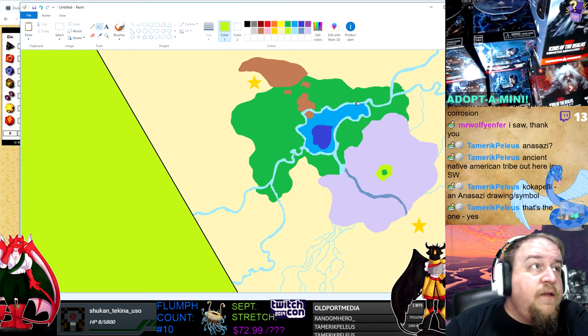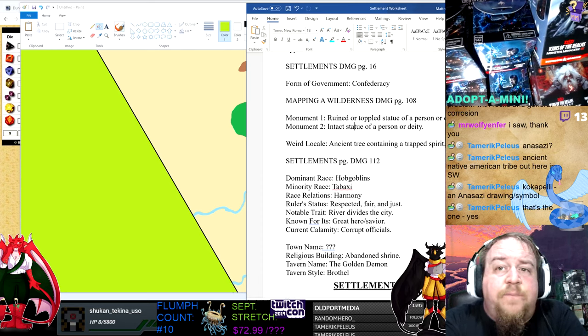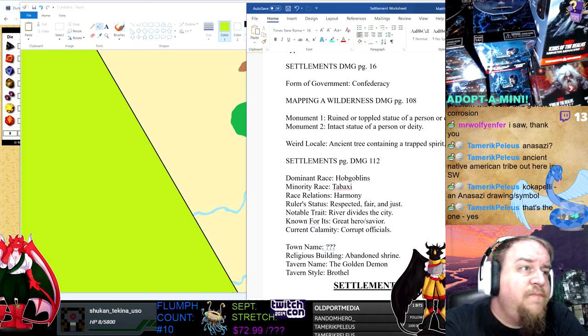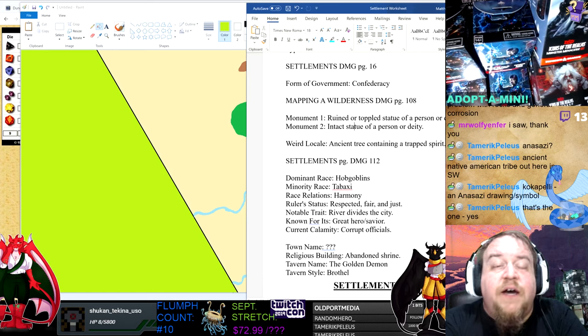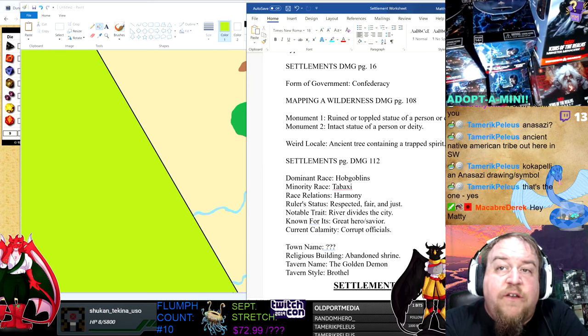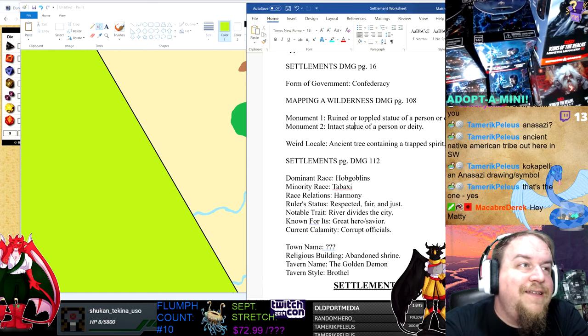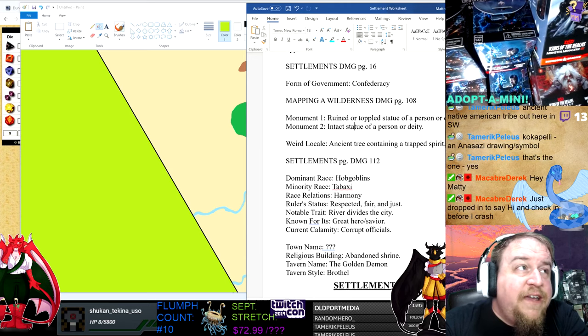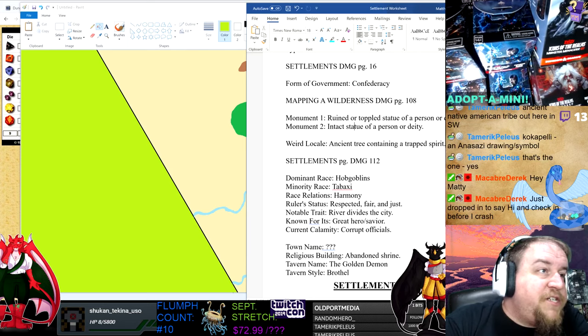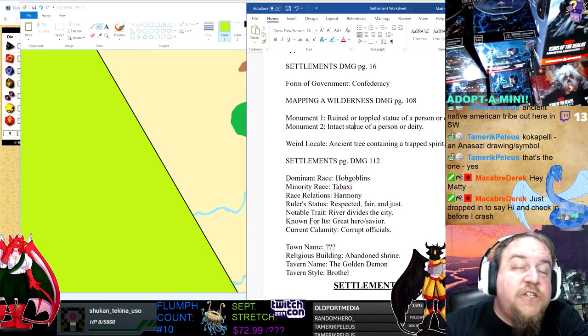Kokopelli — I've forgotten about that symbol. For a while in pop culture, that symbol was very popular even outside the Southwest, but it's kind of faded with the cultural fad. Map summary: a river divides the city, there's a great hero or savior, corrupt officials. Welcome Derek — in that vampire game, have they addressed the giant fatbergs and cementbergs clogging up the sewers of London? Tamaric just opened his first box of minis on stream.